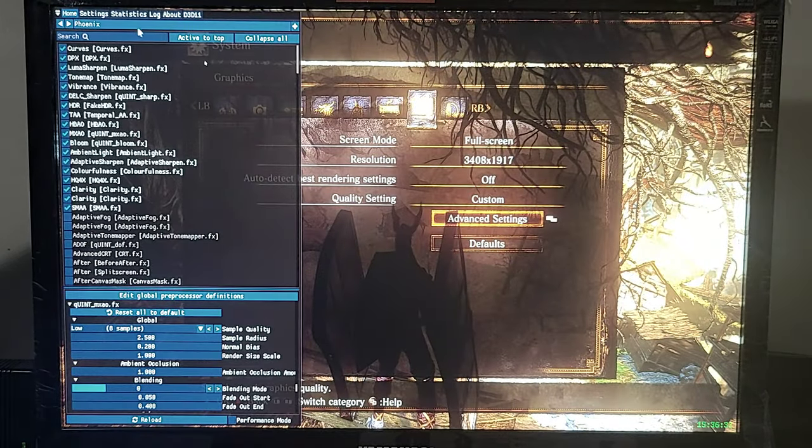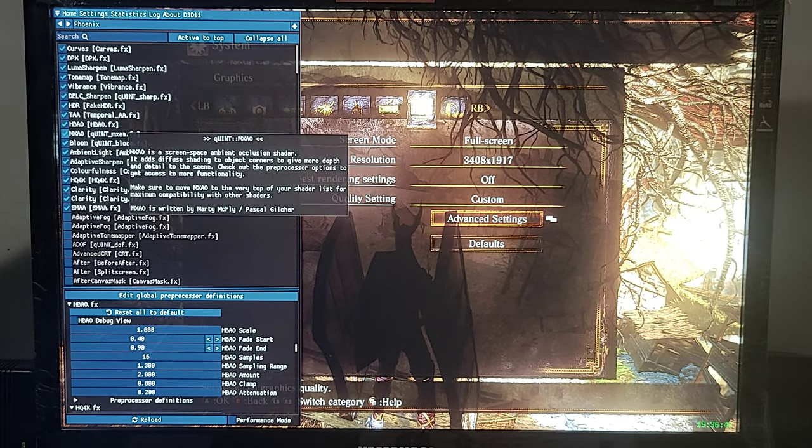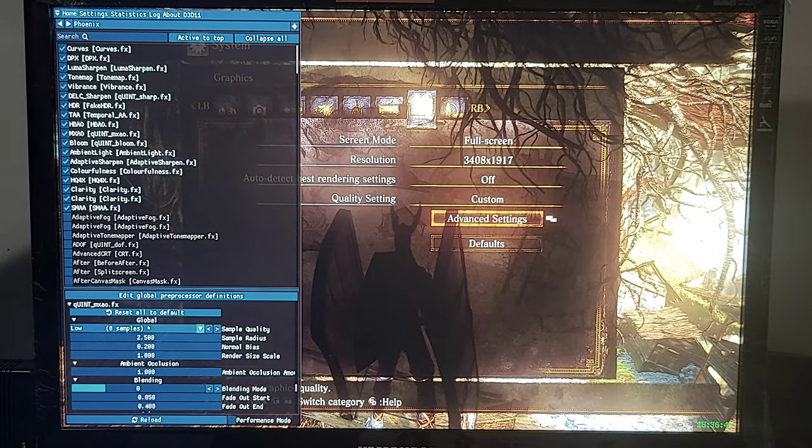Custom Reshade Settings. Phoenix On-Dip Preset, Modified. HPAO 16 Samples. MXAO 8 Samples.